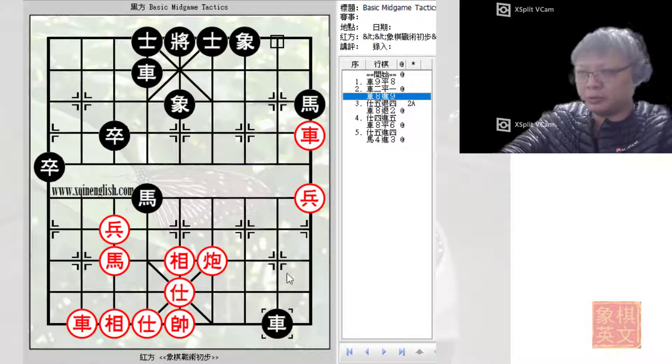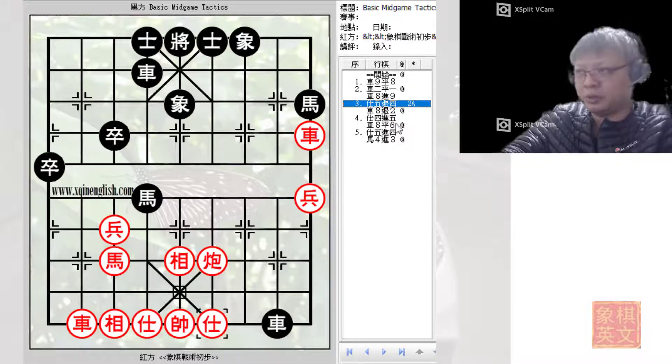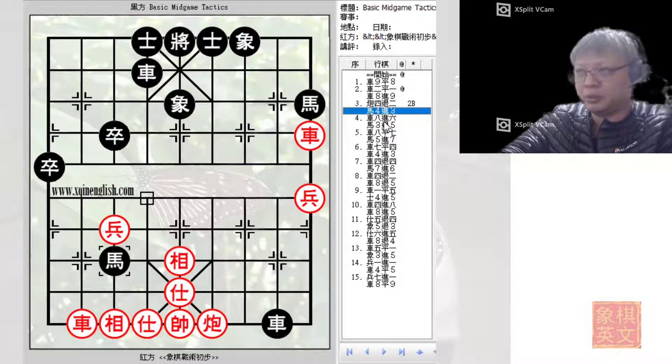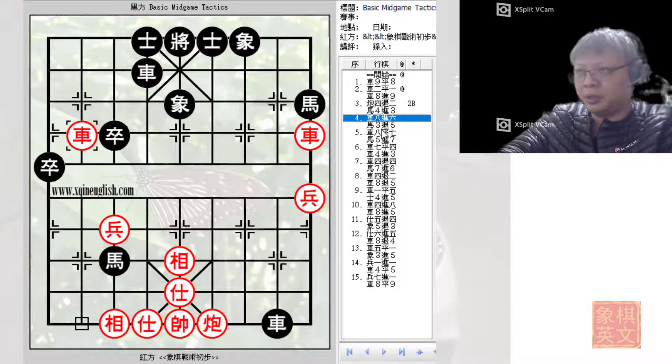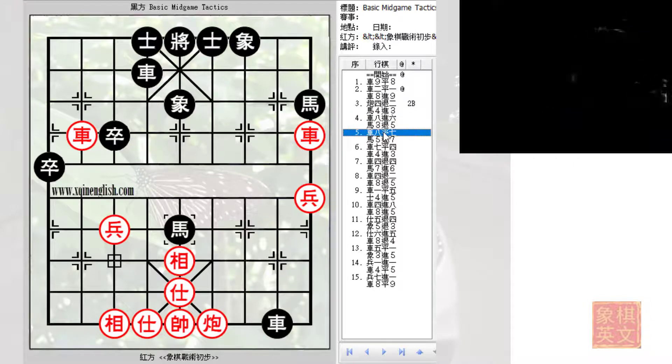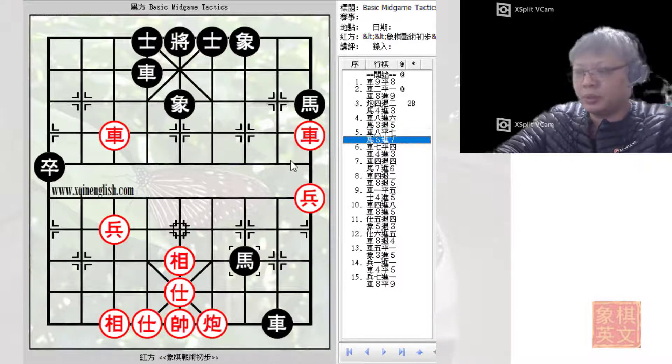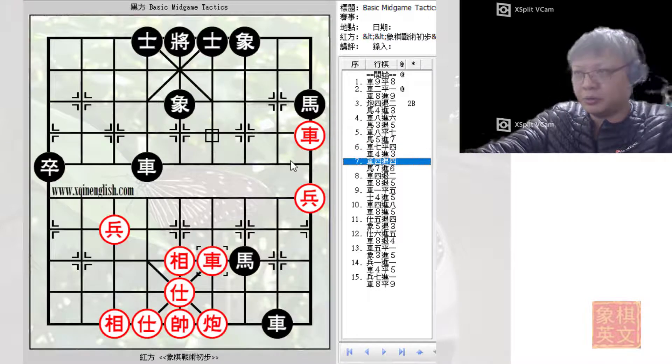Another thing: when black was delivering the check, red should have sacrificed his horse with C4-2. These were the moves generated by the computer. Red would lose the horse but still have a playable game, compensated by the pawn. It would be red's two chariots and one cannon versus black's two horses and two chariots — a possible defensive line.